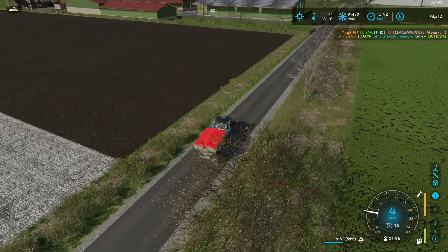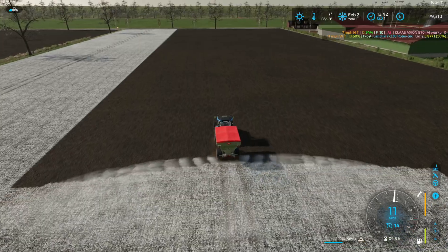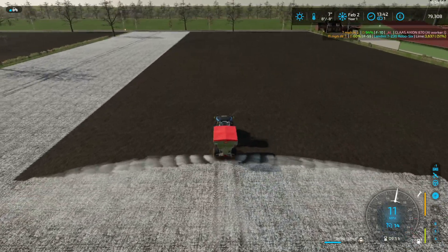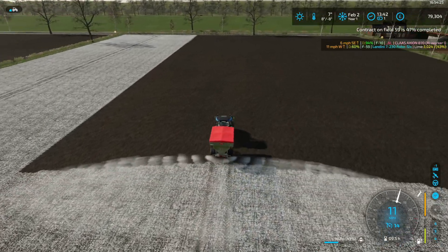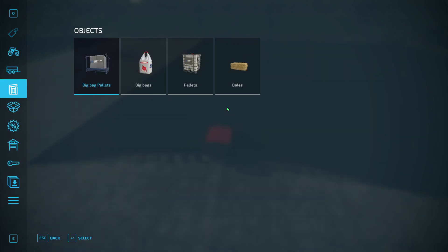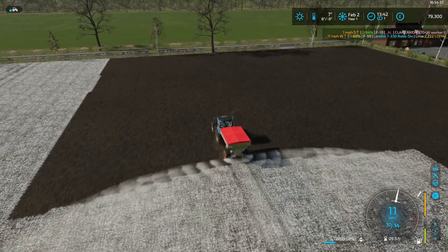Mind those little trees. I've put the twine and mesh mods in for the baler add-on, but I didn't realise you needed a different one for each — for square balers you need twine and for the other one you need mesh. I've tried them on my other map so I'll need to just make sure it's all okay before we introduce them. I don't think I've put them into here yet.